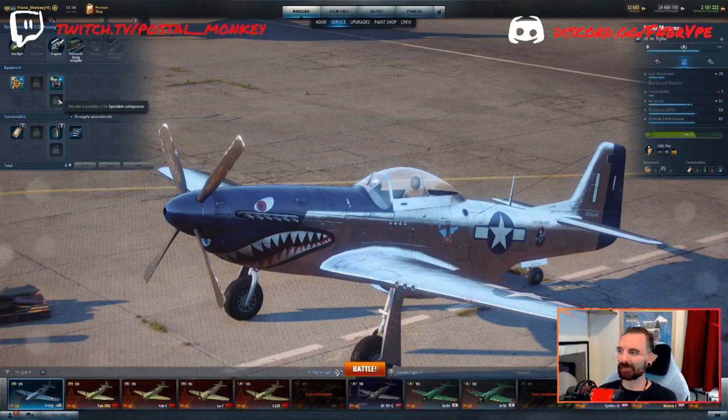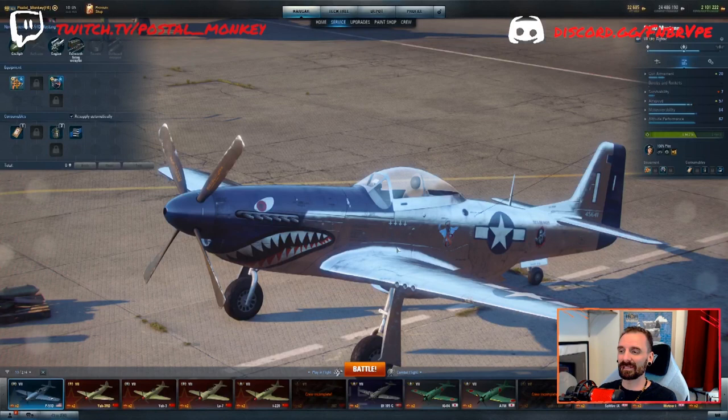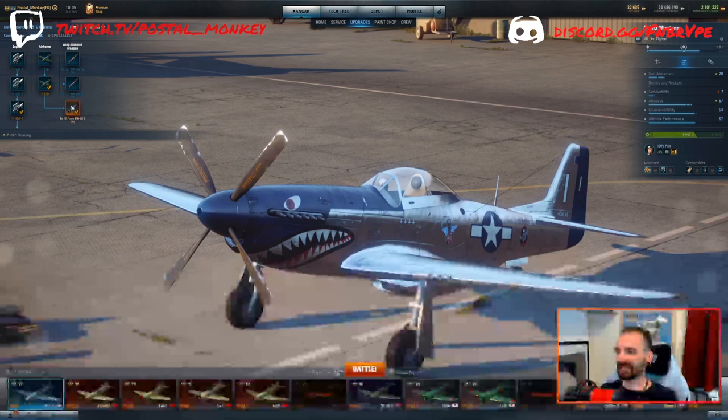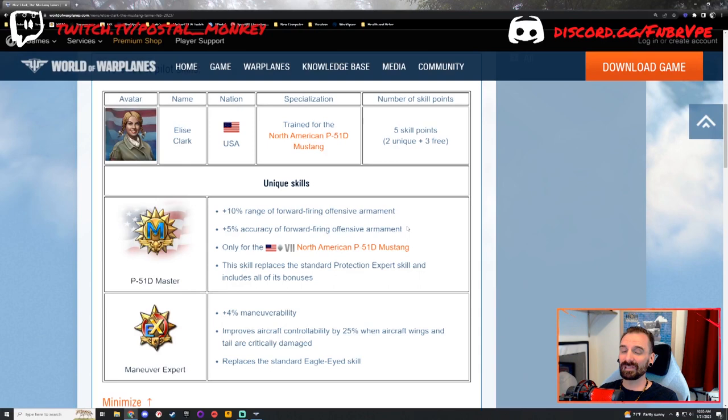Unfortunately the P-51D is a very unmaneuverable plane, but it is pretty darn quick for its tier. If this pilot's going to automatically have protection expert on there, then maybe I'll fiddle around with having some sort of durability on here. Adding 10% range to the mediocre 1,900-foot range is certainly going to help. What isn't going to be super helpful is that 5% accuracy — .50 caliber machine guns are notoriously inaccurate, and 5% of notoriously inaccurate is still going to be pretty inaccurate, but hey, we'll take it.